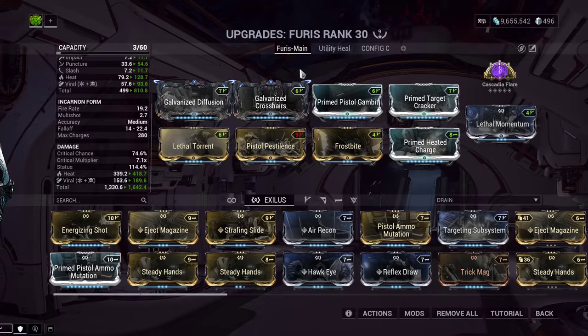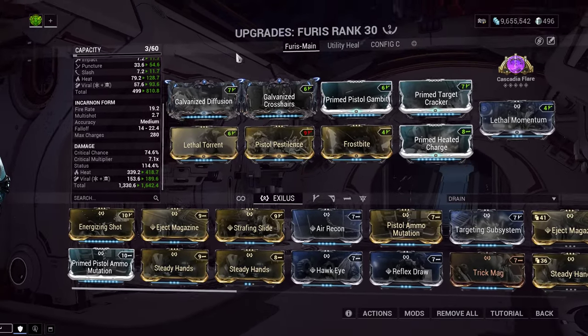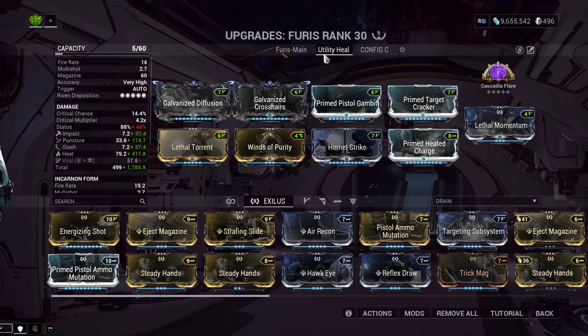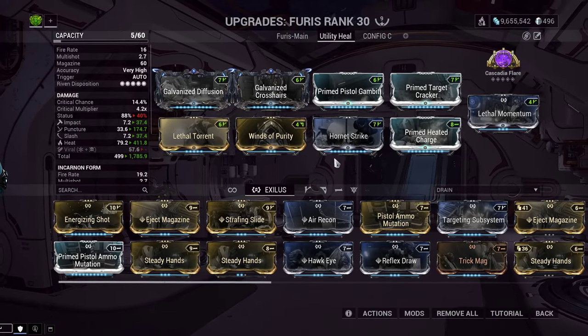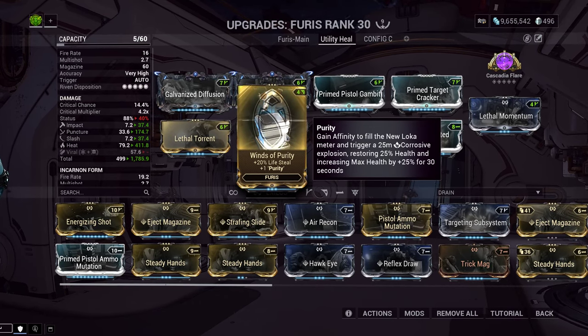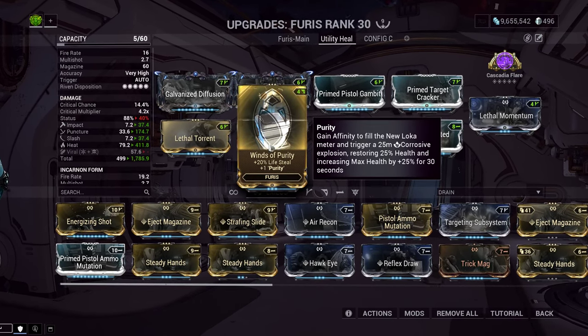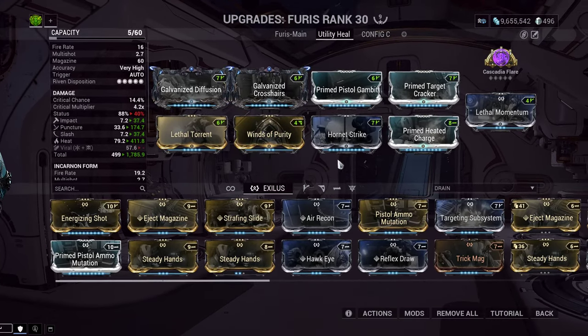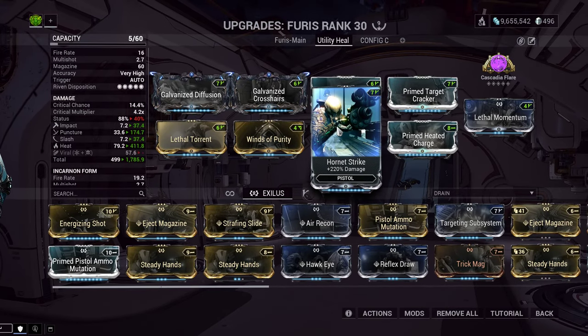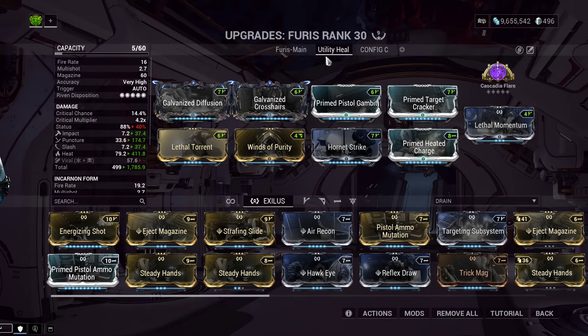I also want to show the utility setup. It uses the exact same evolutions, so there's no reason to switch those. With the utility build, we've taken off Viral — we have to fit Winds of Purity in somewhere. We put it here, and then because we can't fit Viral anymore — you need two mod slots for that — we put Hornet Strike to increase our flat damage a little bit more.